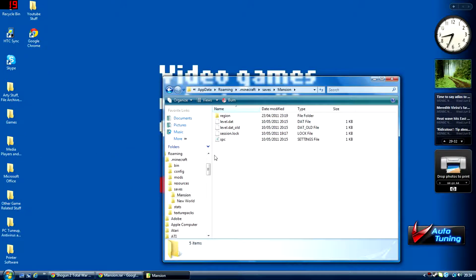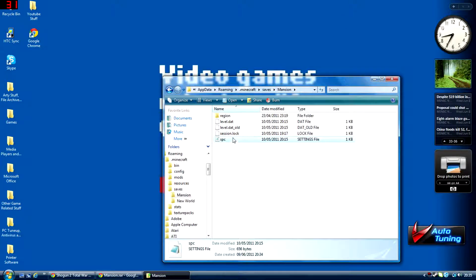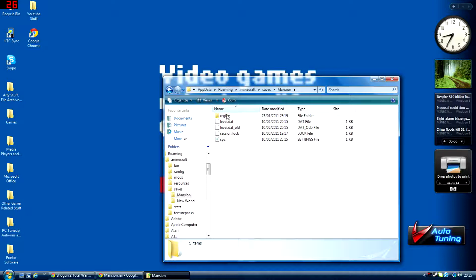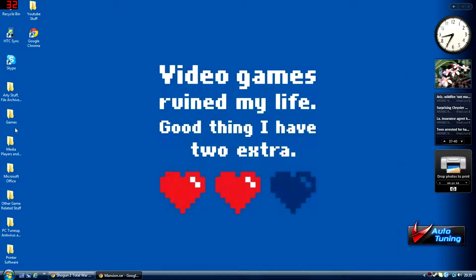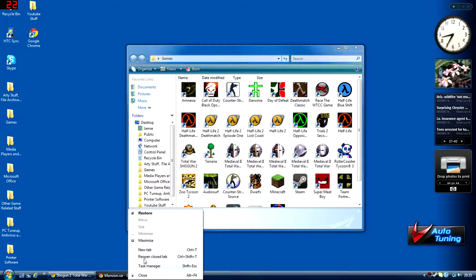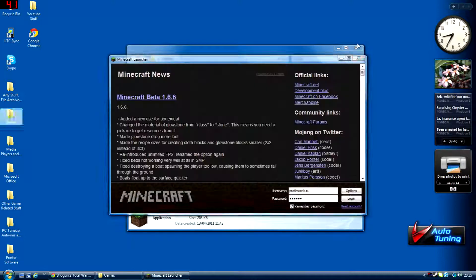That should leave you with something similar to that. Most of them don't have the SPC single player command settings file from when I was building it — you might actually need that. You could delete it if you wanted to, but anyway it should have something similar to that. Then just X that out and go to wherever your Minecraft is.